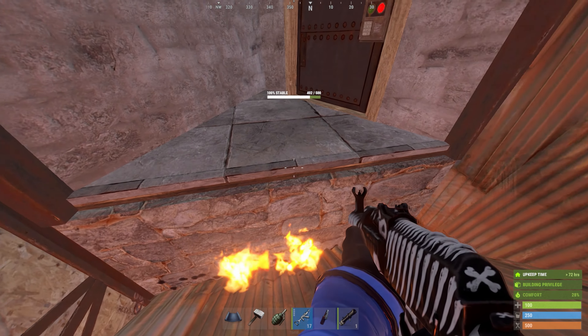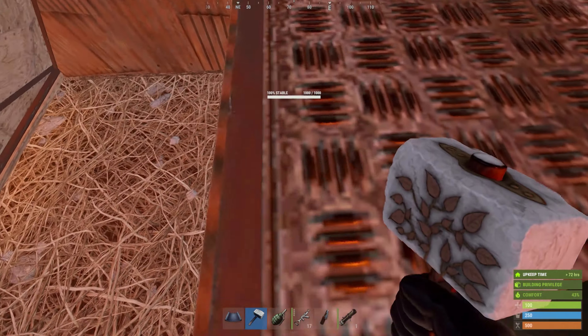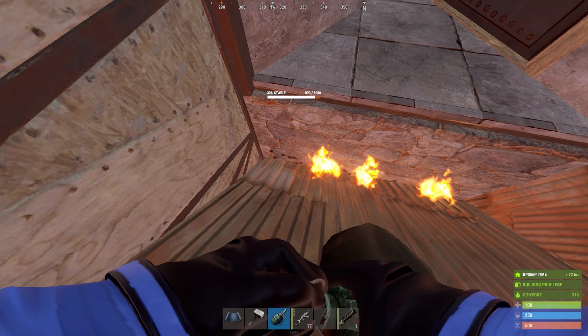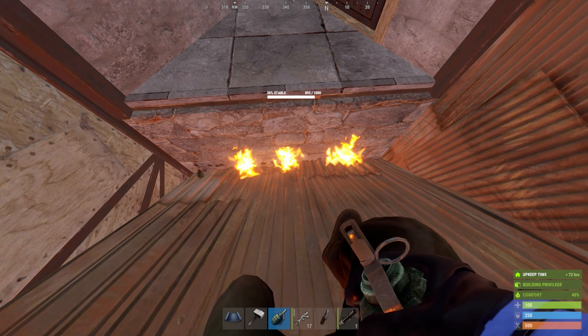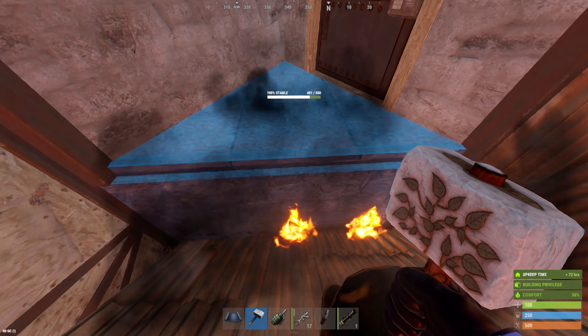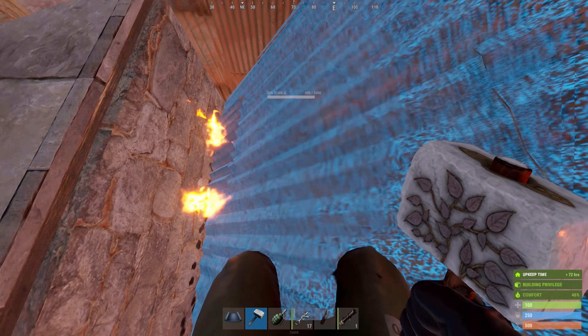Just quickly, before we get into the build, just to show you the bunker doesn't have any exploits — we're going to use a mix of satchels, molotovs, grenades and rockets just to show you it can't be shot out, and the raiders do have to get rid of the sheet metal.